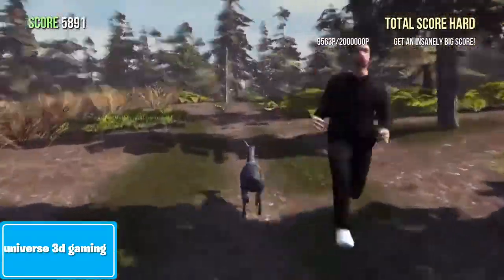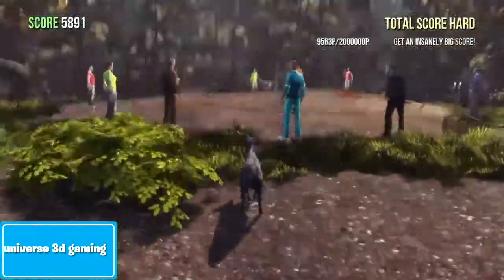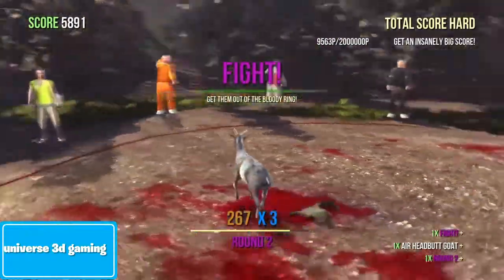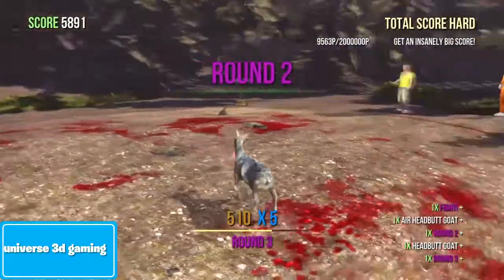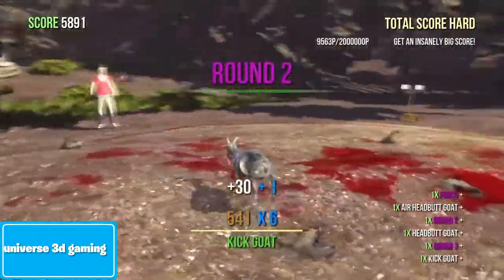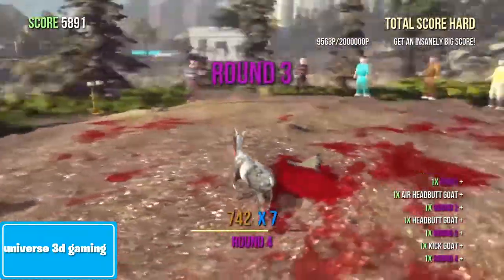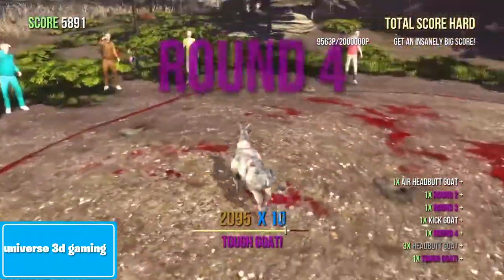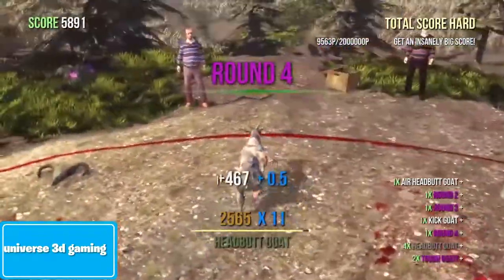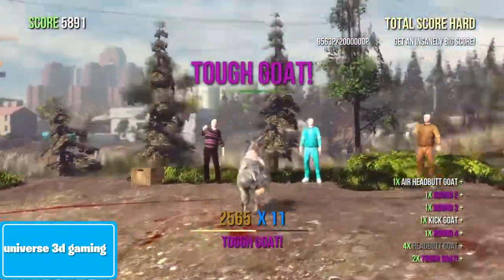Then you go up a little hill and there'll be a ring. You need to knock all the goats that are in the ring out of it. Once you get to the final round, you defeat the last goat and knock him out of the circle, and you'll turn into Ripped Goat.